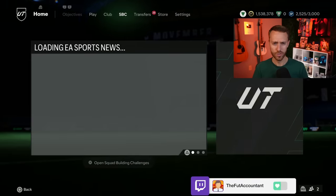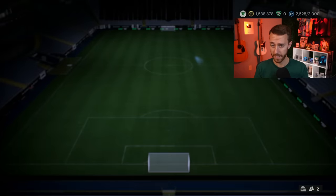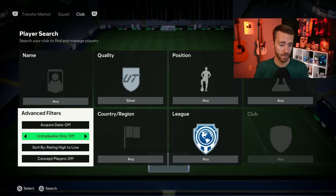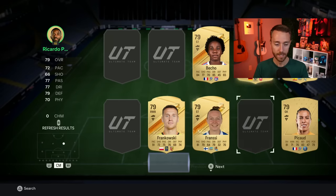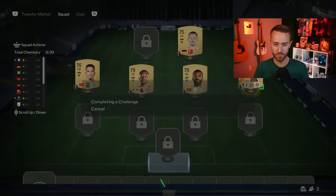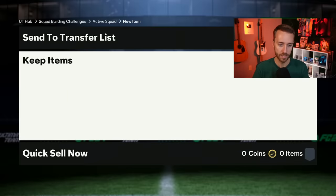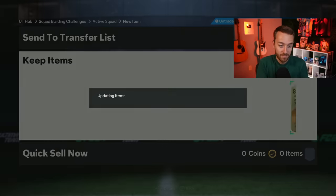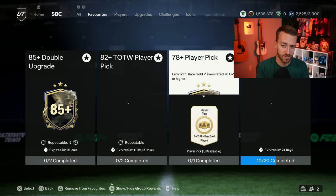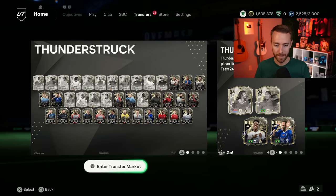Quick shout out: if you're doing any upgrade pack other than the 78-plus player pick, I think you're doing it wrong. These have been fire — you're consistently getting 83s and 84s, and a decent number of walkouts too, even though you only put in a couple of players. Just did one live right now and got an 83. So focus on the 78-plus player pick to help get lower-rated fodder cards back into your club.